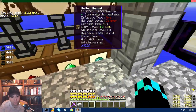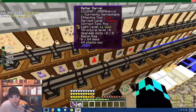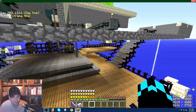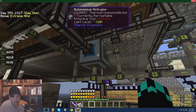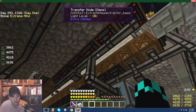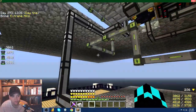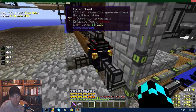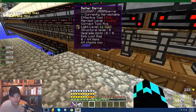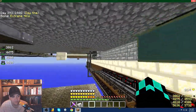Diamonds, emeralds, and ender eyes — all that stuff coming from the mob farm — I do want. It comes from the bags; you can see there are a couple of new bags added. I don't want anything in those bags but I put all the bags into the autonomous activator. It has to be on sneak and it'll automatically spit everything out. They come in here, get spit out, go back up into this chest which is linked to the mob farm, dropping bags there and spitting everything else out.